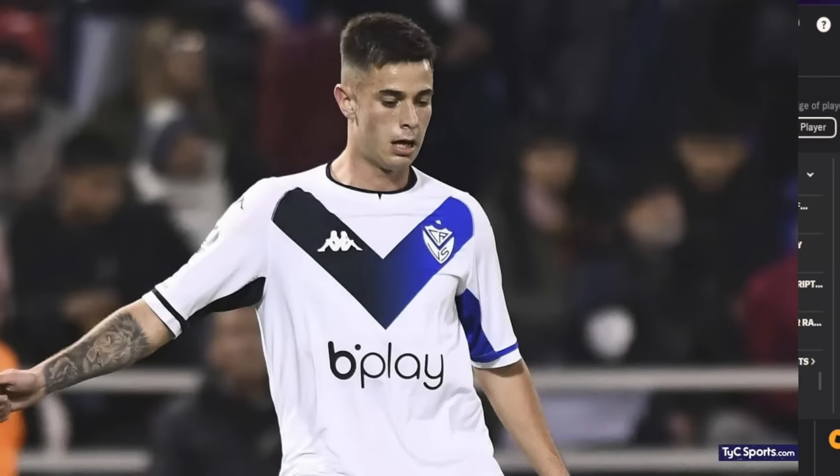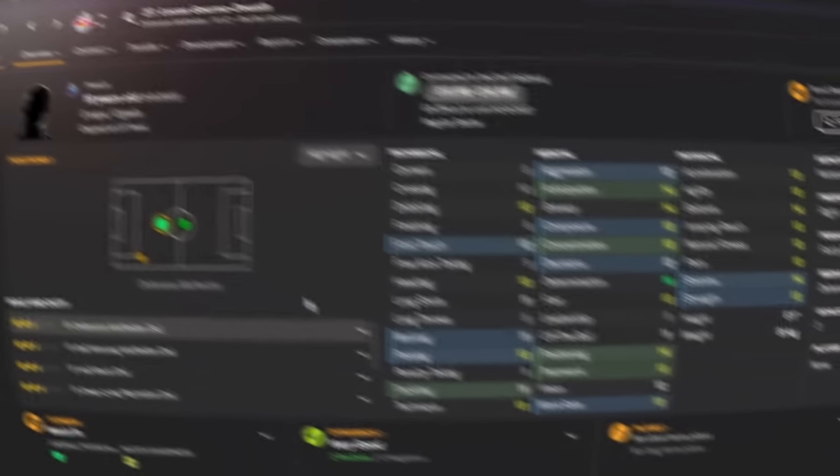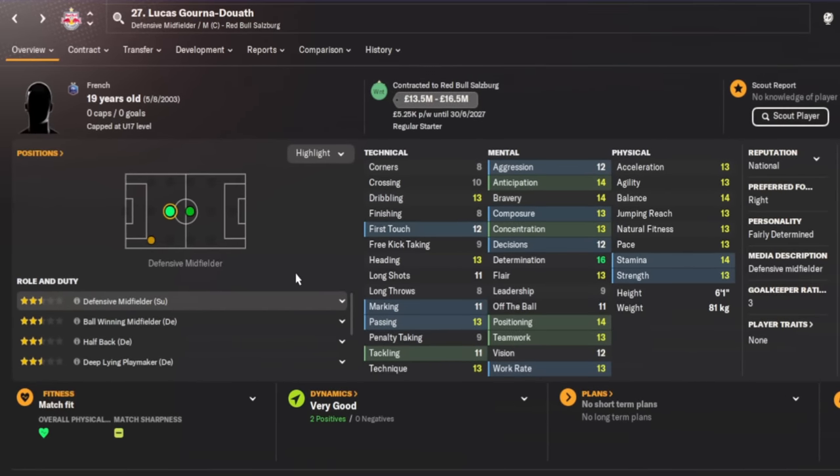Another central defender who likes to play out from the back is Valentin Gomez — another Argentine — 20 years of age, costing a maximum of 4.4 million. This was actually my first signing on FM24. Make sure you come on Twitch at twitch.tv/rdftactics to check out my Arsenal beta save where I signed Valentin Gomez.